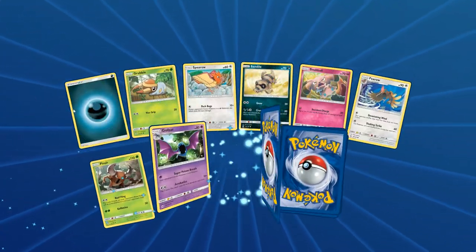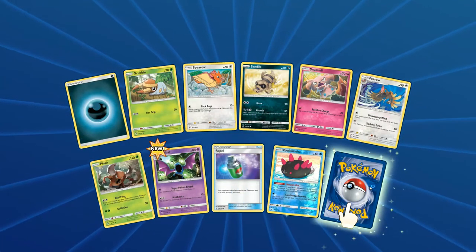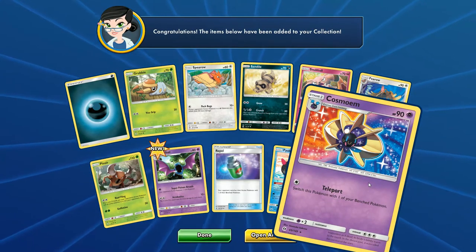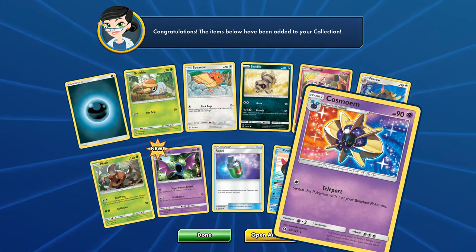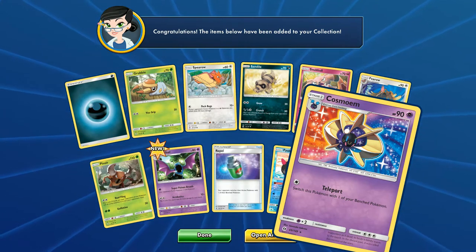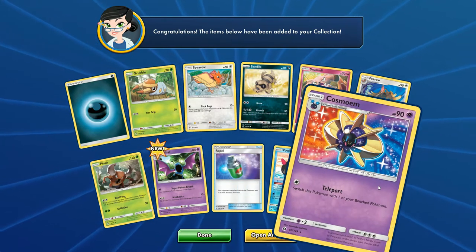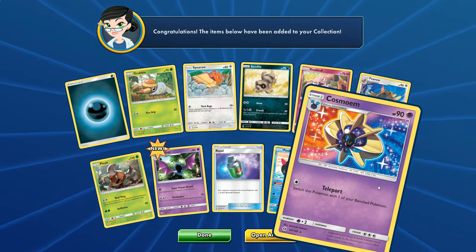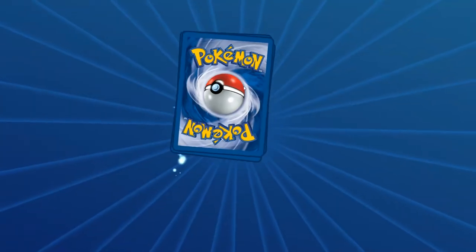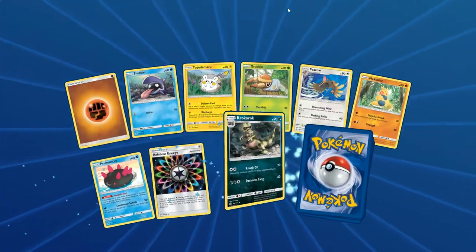I feel like we keep starting with the Dark Energy here. We got a Foil Pukumuku, which is pretty sweet, and Cosmom - or Cosmoem? I'm not sure I've ever said that out loud before. I do need these if I'm going to ever build the Solgaleo deck, but man, let's see some cool GXs or Full Arts or something. Give me something here. Got another Pukumuku.